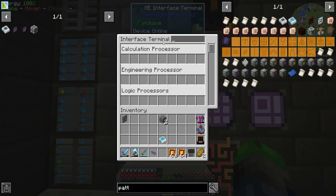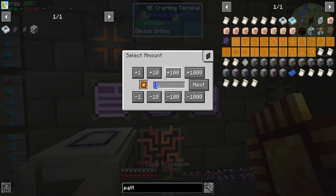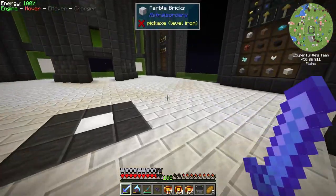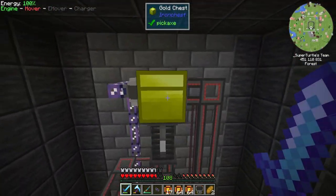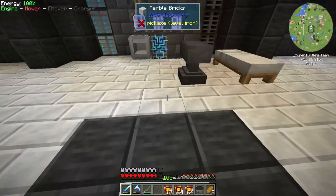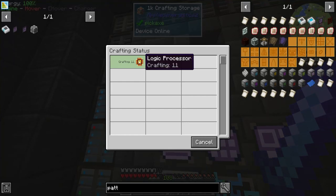These interfaces did save their names, which is great. If we go to the logic processor interface and put in 11 items, we should see the recipe is loaded. Coming back up here, we can see the gold and all the materials have been put out there. It says we're at 10, so one was crafted.